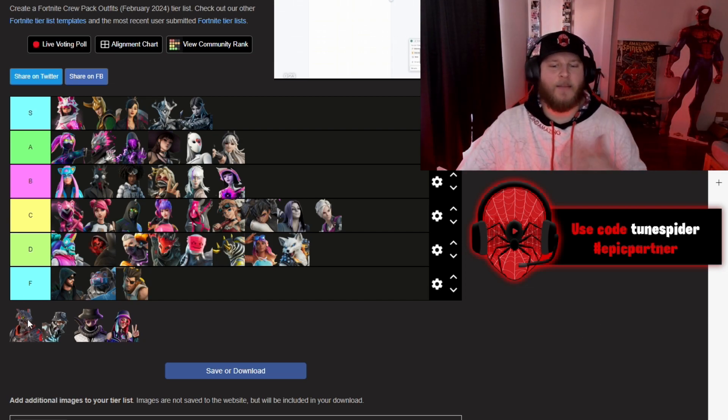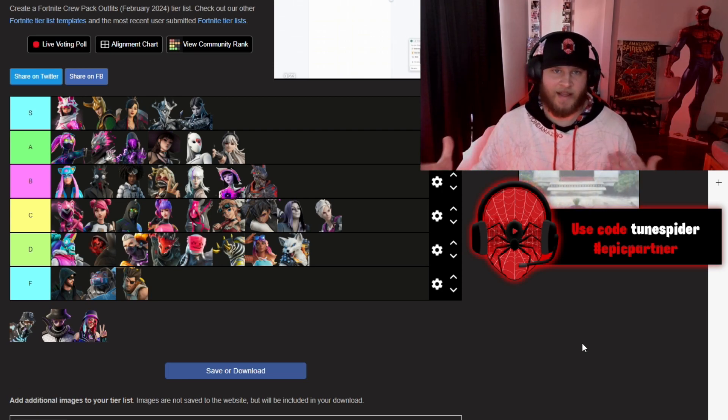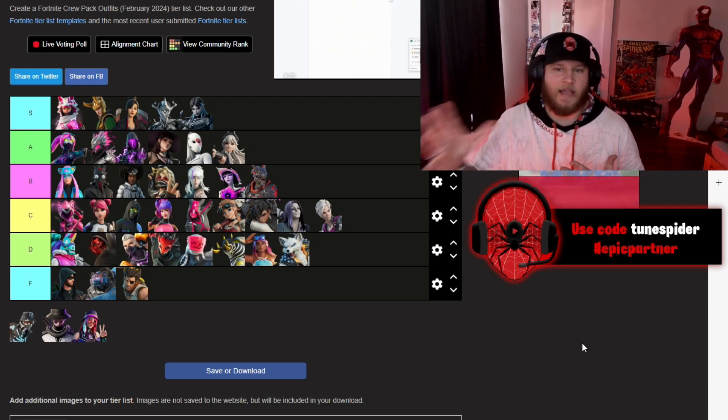Dracon Steel Hybrid is going to be going in B. I think this skin looks tough. I really like the pickaxes and the back bling that come with them too. And again, he has legacy styles, which kind of helps him out in this tier list.